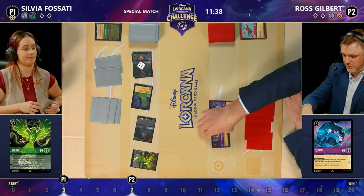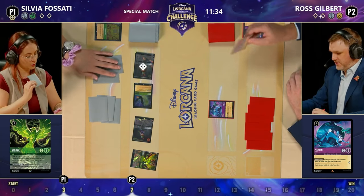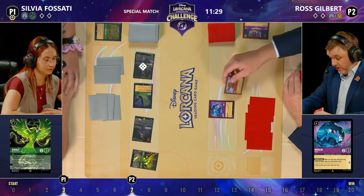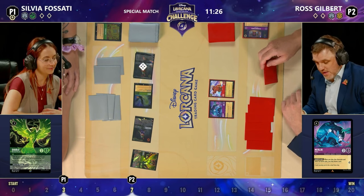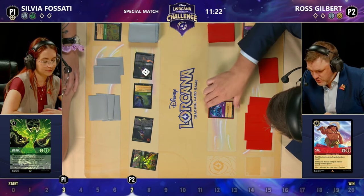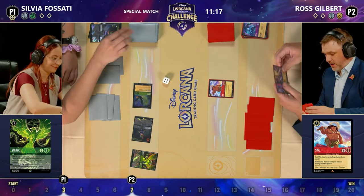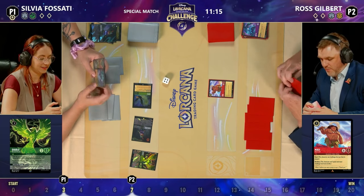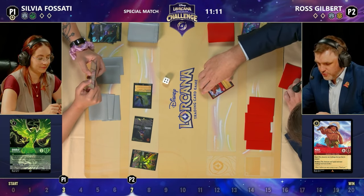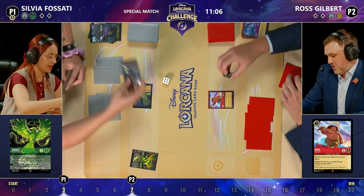If you're just joining us, we have finished three rounds of the Disney Lorcana Challenge in Bologna. The players are currently on their lunch break. To fill the time, we've got Ross — our broadcast partner — throwing down that Maui, which is definitely going to be removed. Then you can immediately remove the other Robin Hood if you so choose. Ross versus Sylvia, both from the broadcasting teams — Ross from the English-speaking team and Sylvia from the Italians.